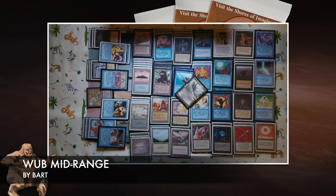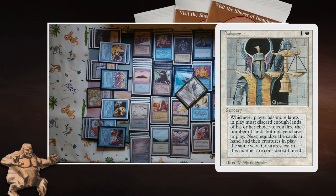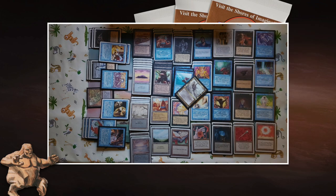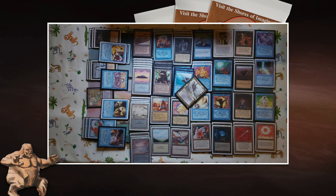Here we see Bart's deck — it's white, blue, and black, though mainly blue and black. Balance is the only white card, just a one-of. That's actually hard for him to cast since he's only playing one City of Brass and two Plains. The reason he's playing it is the card right next to it: Demonic Tutor. When you play Demonic Tutor, all your silver bullet cards have double the chance of being found. Balance is definitely a silver bullet — it's super good when you're behind.